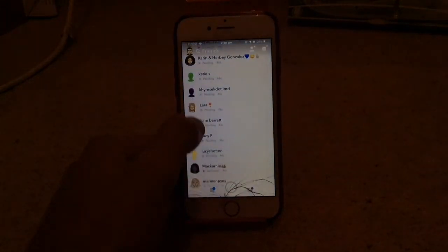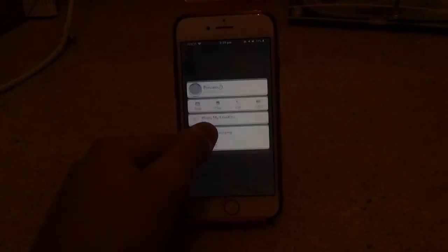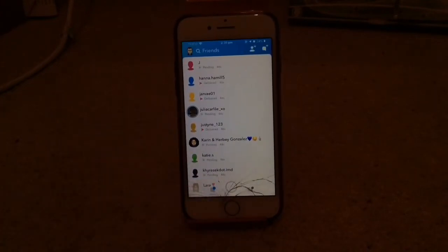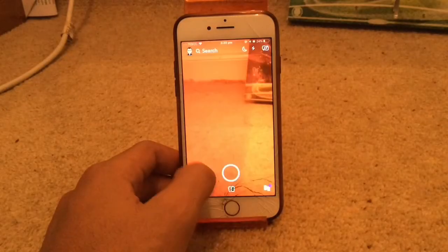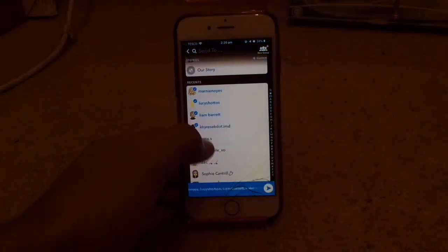And if you go to someone that has added you back — let me find one — you can see there is a snap score right there. So that's how you know if they've added you back or not. So what you do next is go into camera and take a picture of whatever.